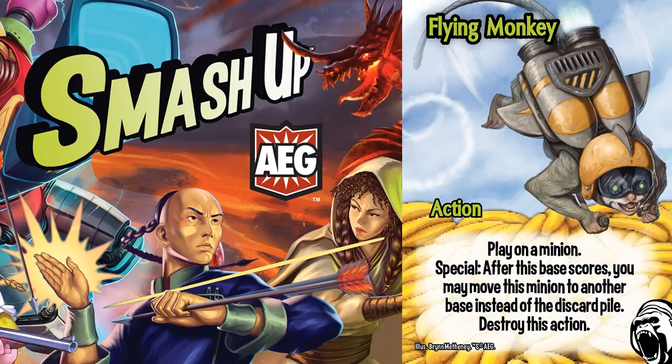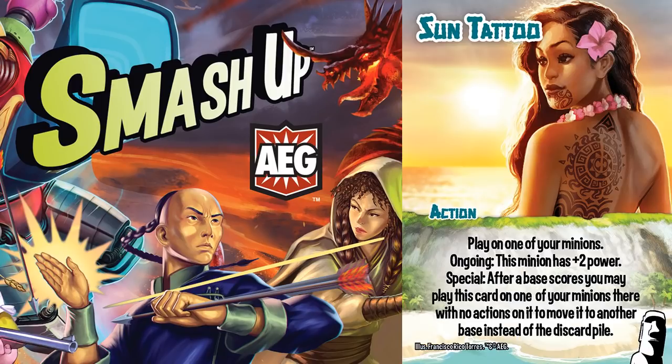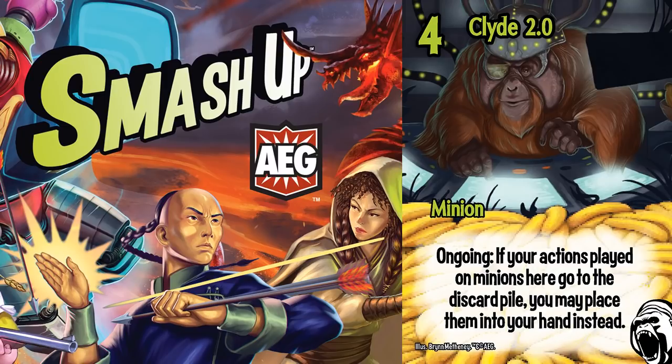It does, however, create a different play. Normally you send your juiced-up Flying Monkey into Clyde 2.0, but this requires you to play on 2 bases. Instead, you can put Clyde 2.0 on the same base and use Sun Tattoo to move him over, having him precede the Flying Monkey minion. This way Clyde 2.0 arrives first, can salvage the Flying Monkey, and still facilitate your 2-base combo.